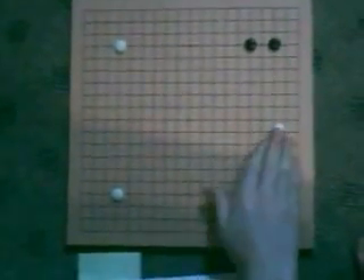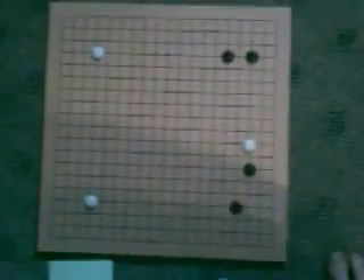White decides to play diagonal from the middle, from the side star point. And what black does is play here. And this is the part where white has to make a base.